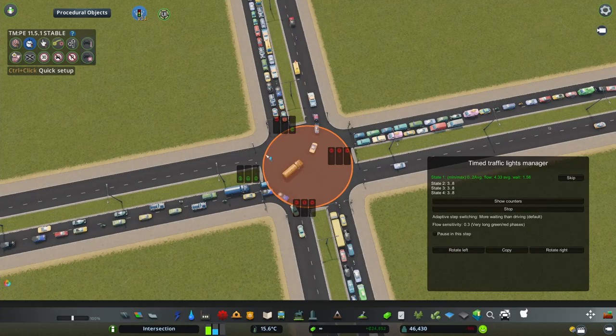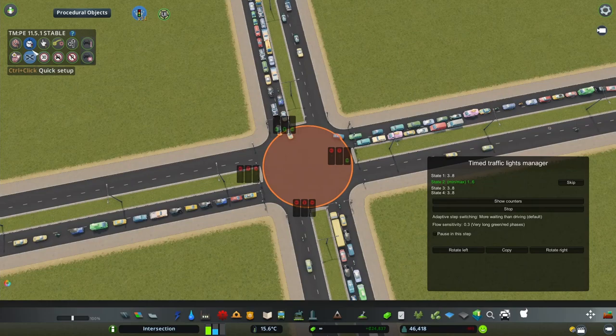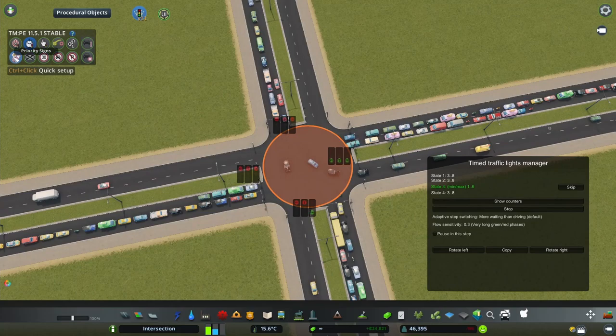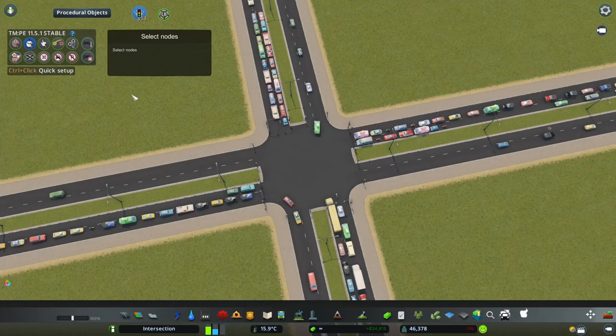You're just going to build a roundabout instead in that situation. I really don't recommend this — I don't understand the motivation. If you are committed to doing timed traffic lights already, why take this shortcut? If you really don't want to do timed traffic lights, just keep the vanilla ones or use priority signs.